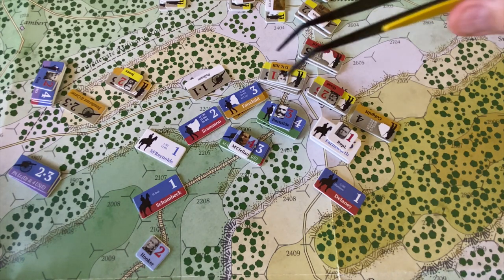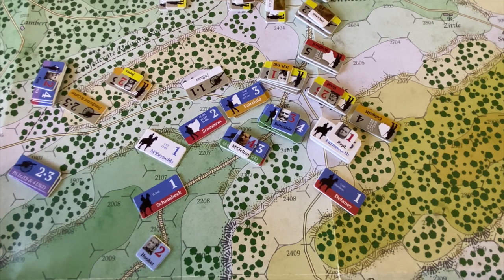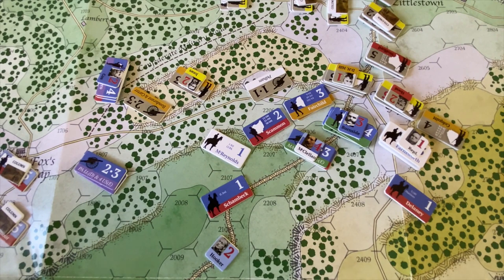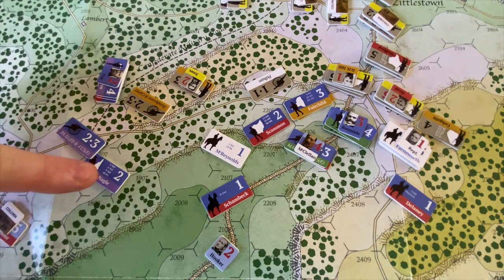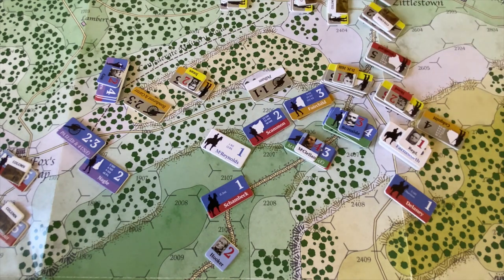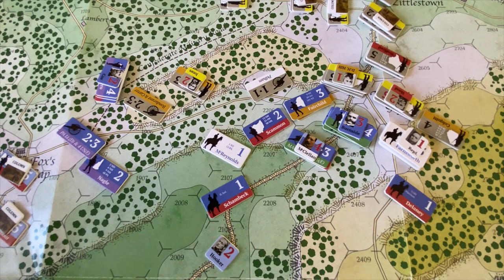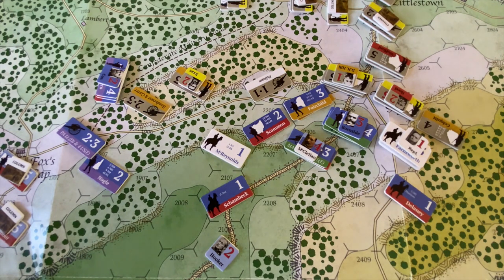Let's get started with the rally phase. Troops have a maximum strength, and once they've been knocked down from that maximum strength by casualties in combat, they can never regain full strength again. However, you can rally them up to one strength point less than their maximum in the rally phase — one step each rally phase, each hour. Right now, the only unit this applies to is Nagel's infantry, who was badly mauled in the last hour. Their current strength is two, and their maximum strength is four, so we try to rally them from two to three. There's no commander with them, and they are not adjacent to enemy units, so they need to roll a five or a six. They get a three, so they stay at two strength points and do not gain any strength in this rally phase.